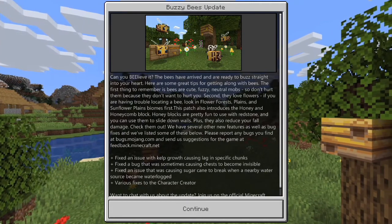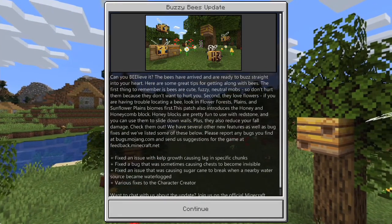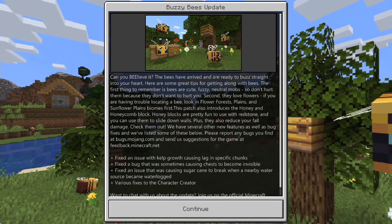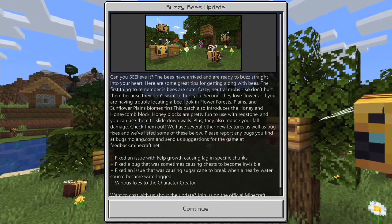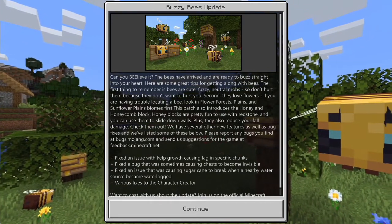Second, they love flowers. If you are having trouble locating a bee, look in flower forests, plains, sunflower plains biomes first. This patch also introduces the honey and the honeycomb block.